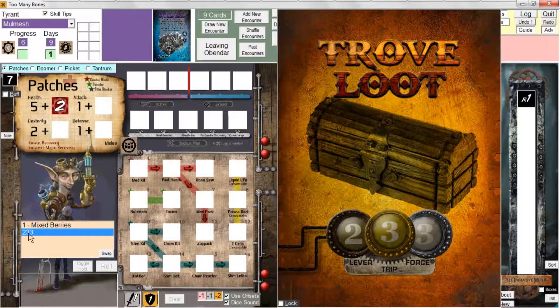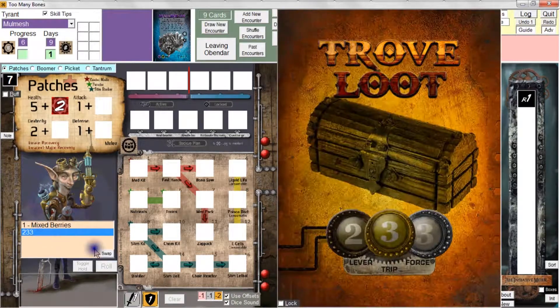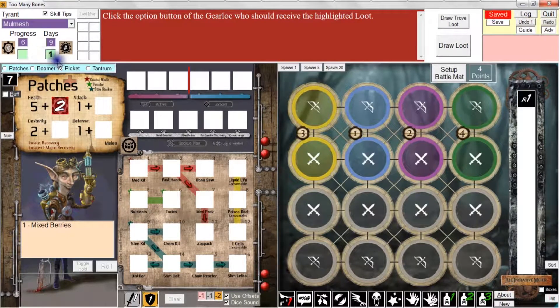Now, if you want to give a loot card or a trove loot card to another gear lock, simply select it and then click on 'Swap.' Click on swap and then click the option button of the gear lock to whom you wish to give the loot or the trove loot. In this case, I'm giving Boomer the trove loot.